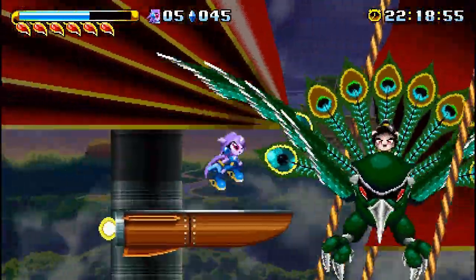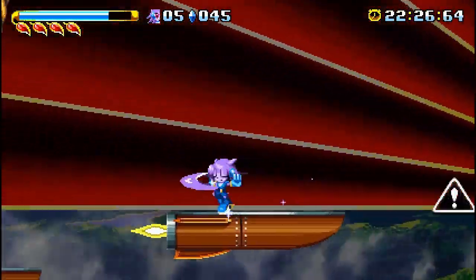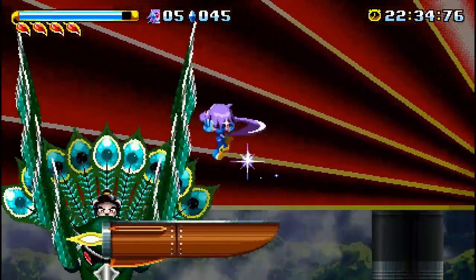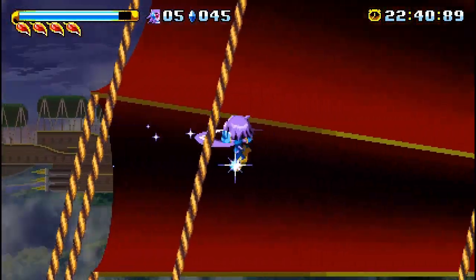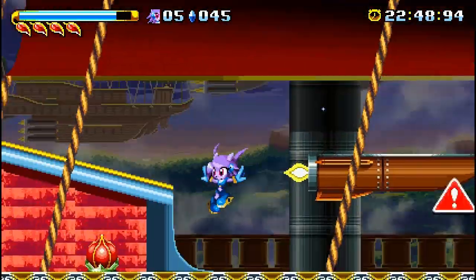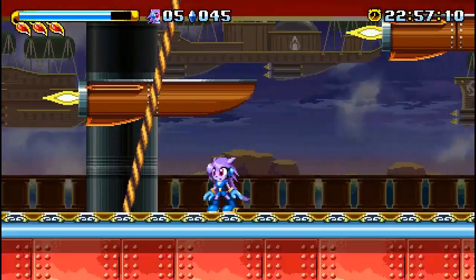And by the time I reached this boss fight, I wanted to kill something. By the way, that first swoop attack comes in very, very quickly. Depending on where you stand or the altitude he's going to try to attack you at, take advantage of that as much as possible. You can have it so that he's never attacking you — he's just attacking a random position. But you have to plan that out and be fast with it. And the cyclone does slow you down.